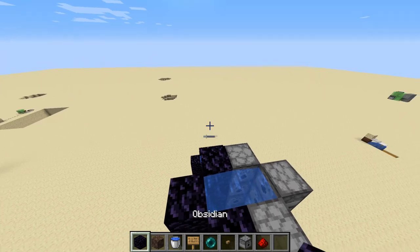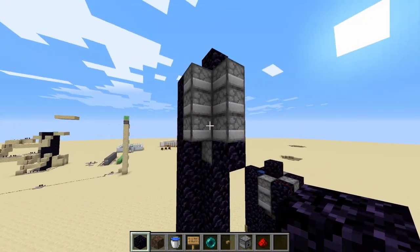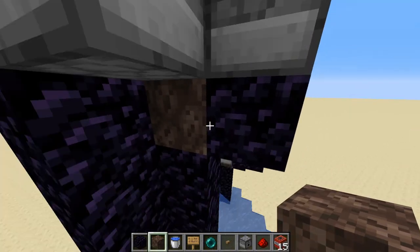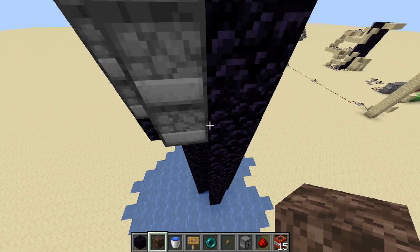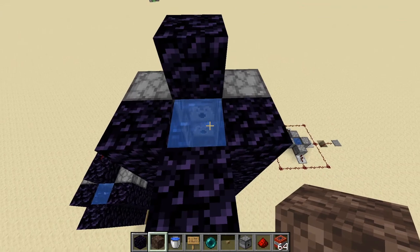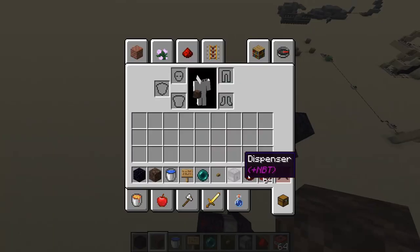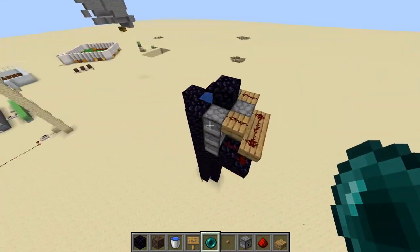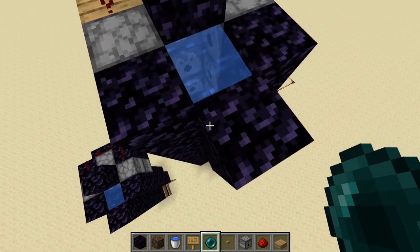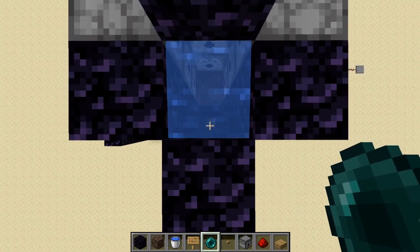Once the dispensers are added, put a block over all of them so it doesn't float up. You also have to add soul sand at the bottom of the dispensers. That gives you nine dispensers total. Afterwards, add the circuitry. This is my final design — I put three layers of dispensers instead of two, and hopefully it will launch the enderpearl much further. Let's test it out.